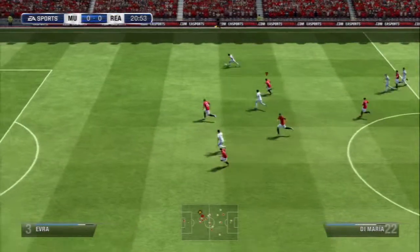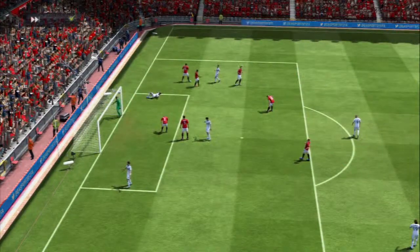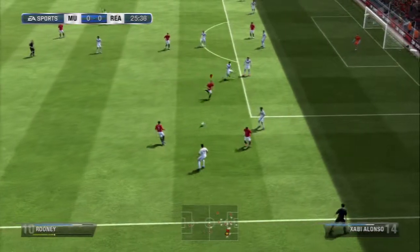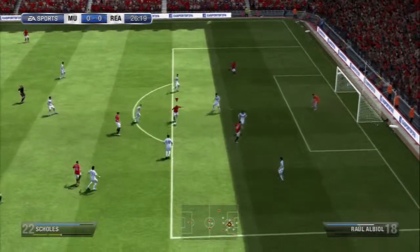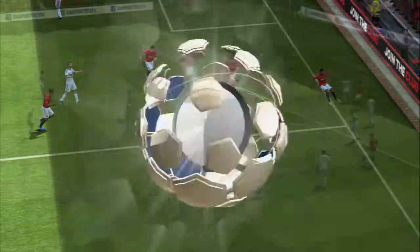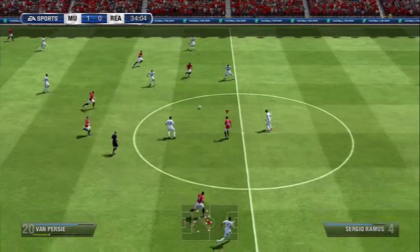Then I get caught on the break and Evra is made to look silly by a good turn from Di Maria, but he makes up for it with a great challenge. We keep pressing, pushing forward, keeping the one-twos going — Rooney and Valencia linking up, going inside to Carrick. Then Carrick shapes up for the shot, the keeper parries it, and Robin Van Persie is there. Yes! Robin Van Persie — RVP, more like MVP — because in this tournament he is an absolute beast. He scores. That's the first of many.